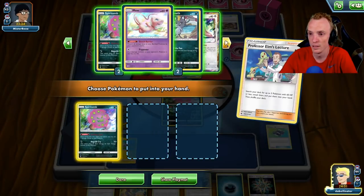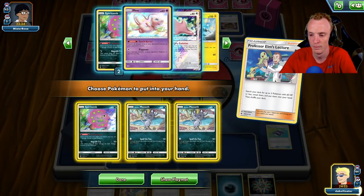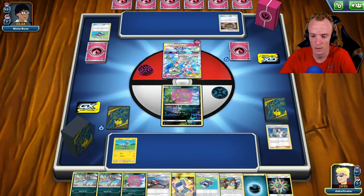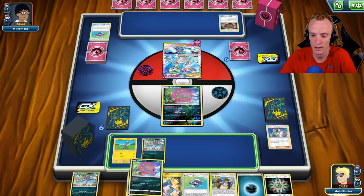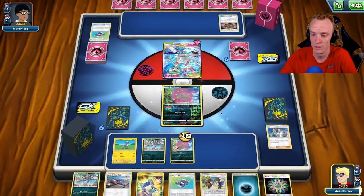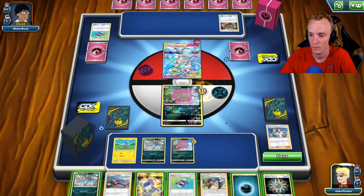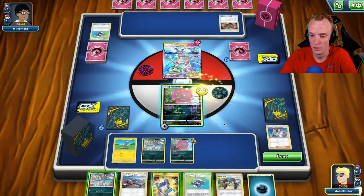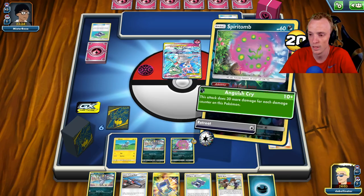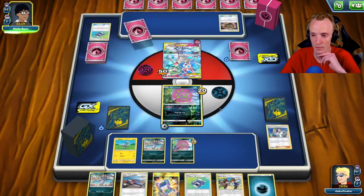So our goal here to begin with is get one cat down, one Spiritomb down, build some spite on both of them. We'll hold the other cat just in case I top-deck a Pokécommunication. Then that's all I want to do at this stage — we'll just Anguish Cry, get some chip damage. It's only hitting for 50, but 50 is better than nothing. I'm assuming this will most likely be a Fairy deck.